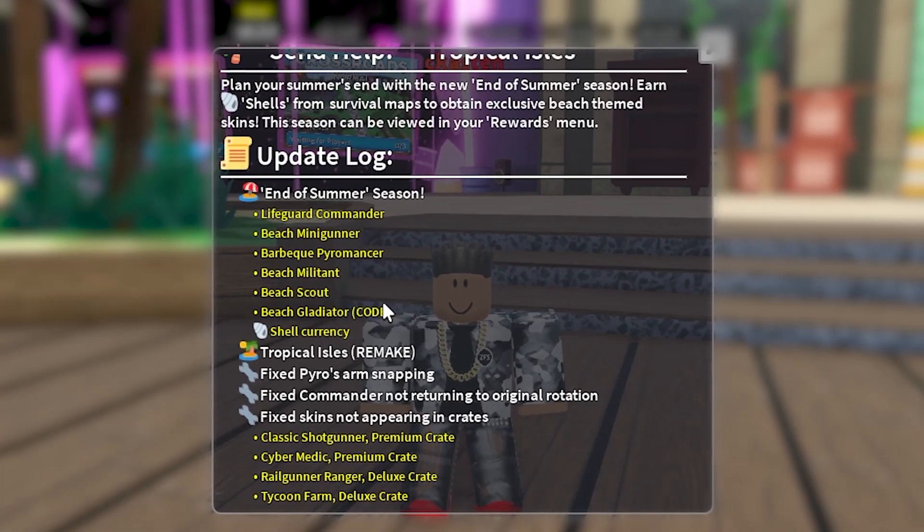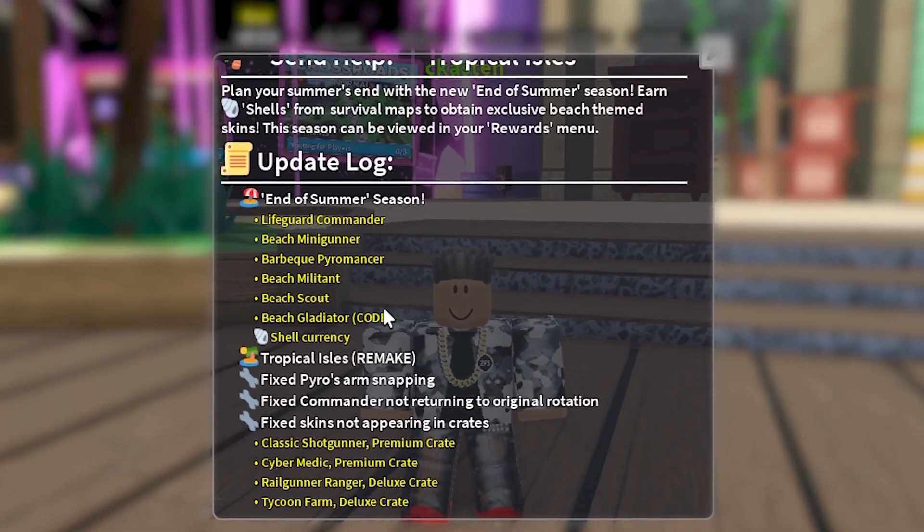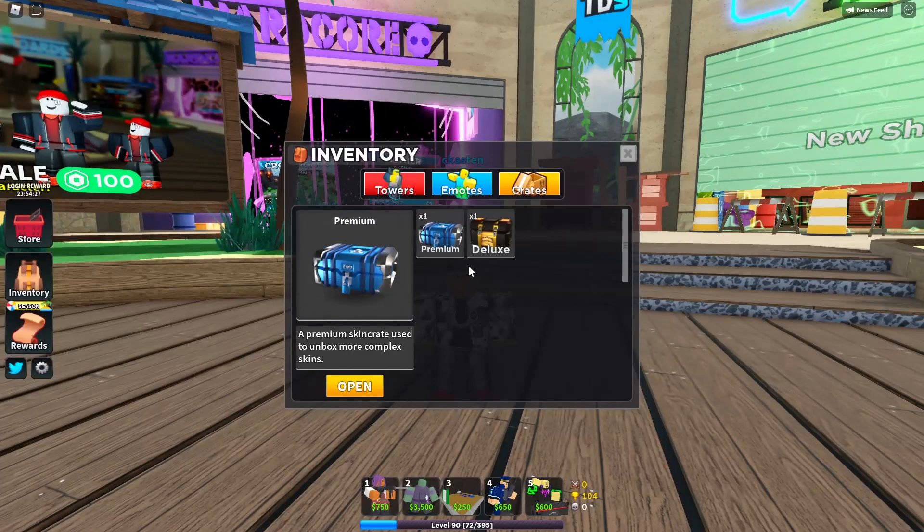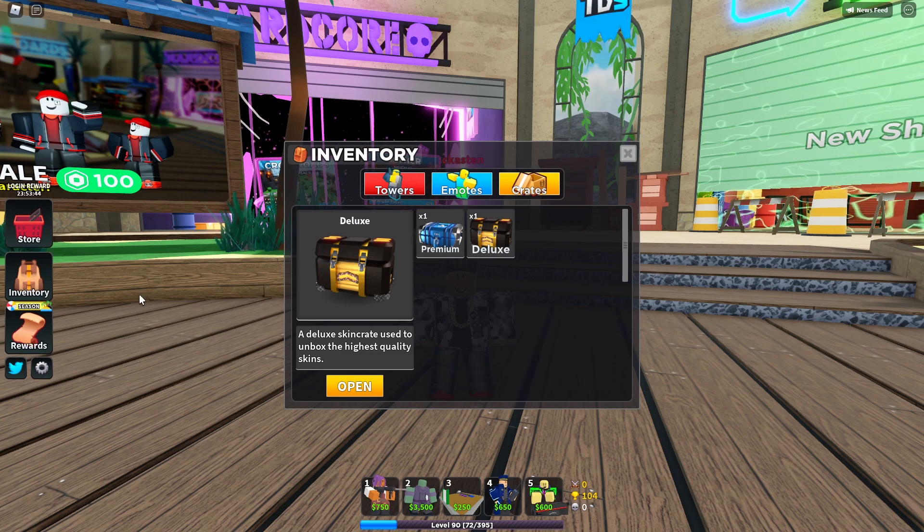The beach gladiator is actually a code - it says right there - so that makes a lot more sense. There are only two more skins that they added plus the code. I'm going to get the deluxe and premium crate skins. Also worth mentioning: they have gladiator on sale for 24 hours on update day, but since you're watching this it's probably a couple days later so it won't be on sale anymore.